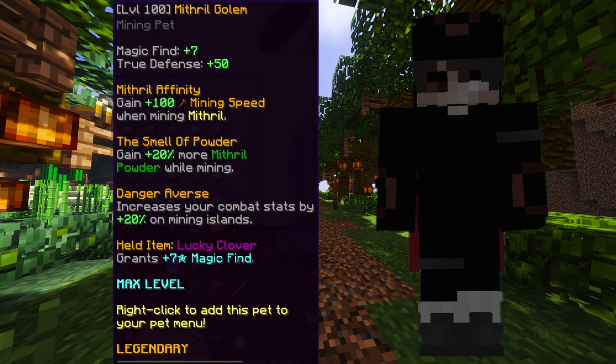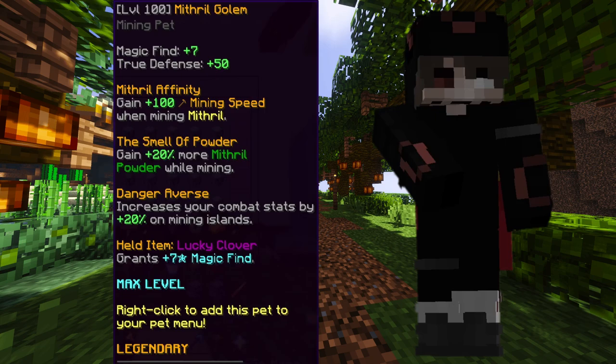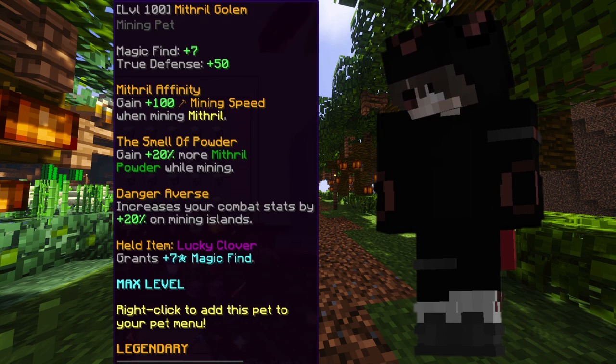So in case you're inside the Crystal Hollows and you need to fight some mobs, that can also help you. They're pretty cheap — only around 3 mil each for a Legendary Mithril Golem pet. These are a really good deal. I really suggest that you get these, because if you're trying to go into the Dwarven Mines and bring up that Heart of the Mountain, these are what you need.